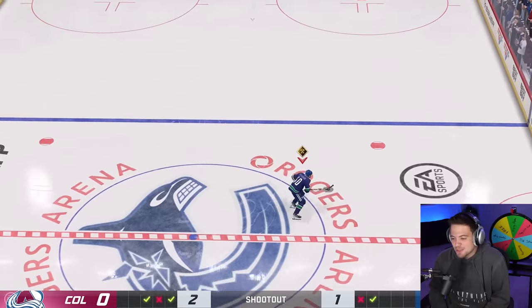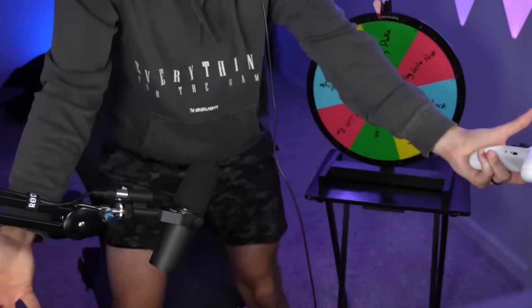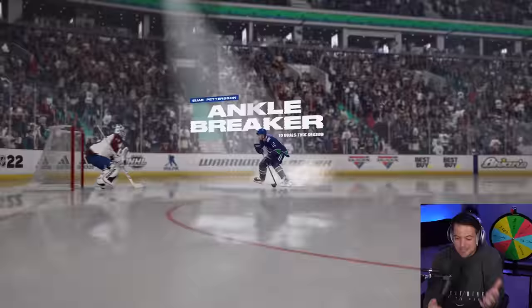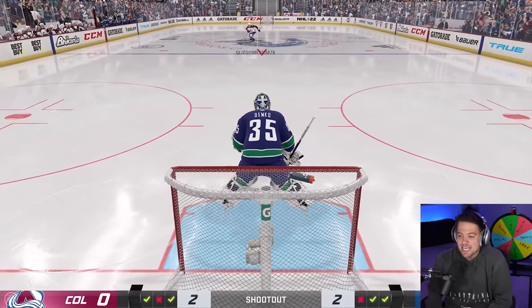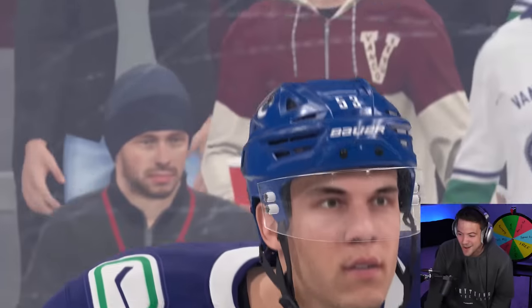I go all the way over and do a Kucherov — haven't done this in years. With Peterson, the Kucherov goes in. If I lose this after hitting the behind-the-back and the Kucherov... let's get the wheel ready. Next spin is the dive — probably one of the worst ones. We have to do the desperation save either left or right, we go right, and Demko makes the dive save. Can't do clutch.